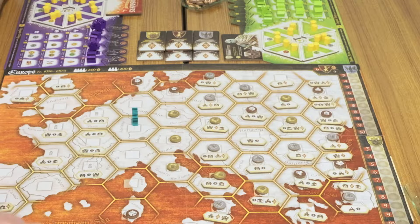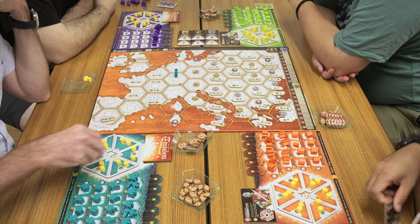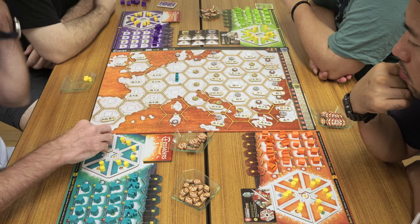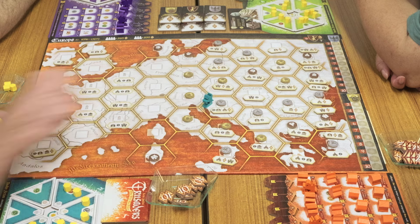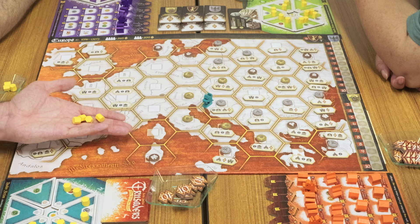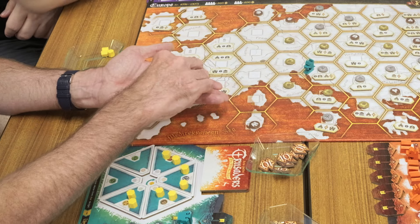If you want to travel out of a place where there's an army — that is an independent army, not one of the players — then it costs an extra point. So let's suppose that I have four to move here: one, two, three, because there was an army here that were not defeated. And the fact that I had four is irrelevant — that one is spare.